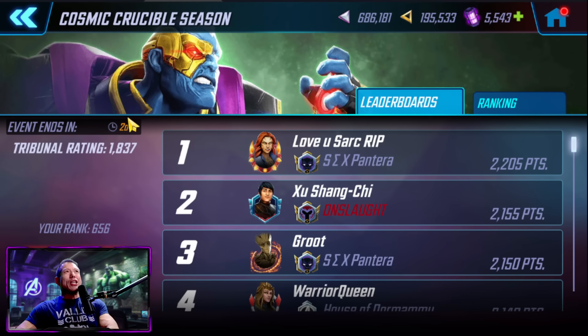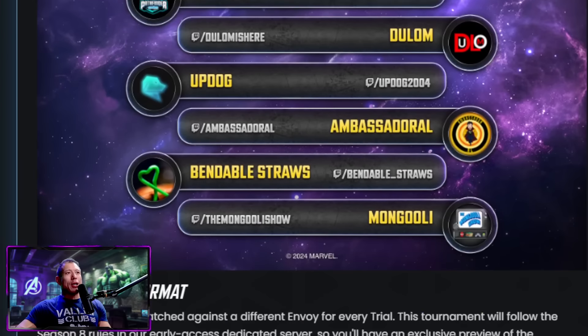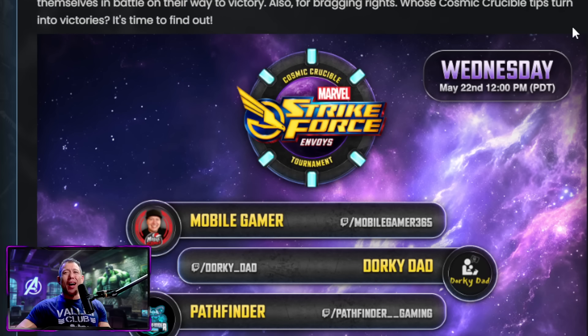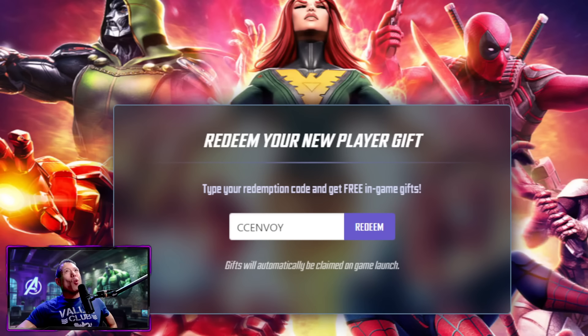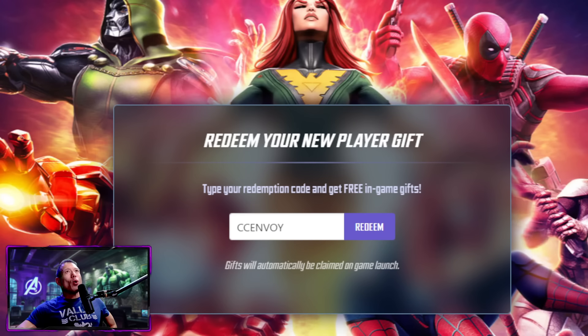A new season of Cosmic Crucible is beginning in just two short days, and to celebrate, Scopely is doing an Envoy tournament that went down Wednesday the 22nd at 12 p.m. A bunch of content creators participated to showcase the new rules. Scopely gave us some rewards, and there's a new player gift — to get to this screen, go to your main navigation section and check the new player gift section. The code is CC ENVOY, all caps, and you can only use it once.